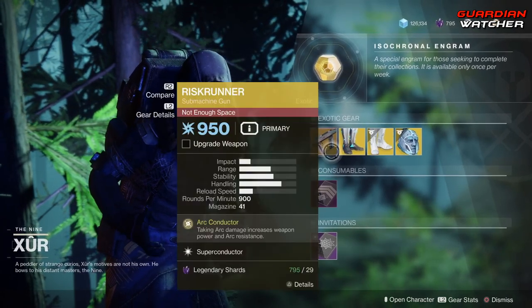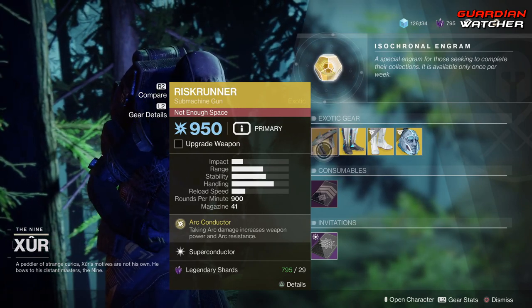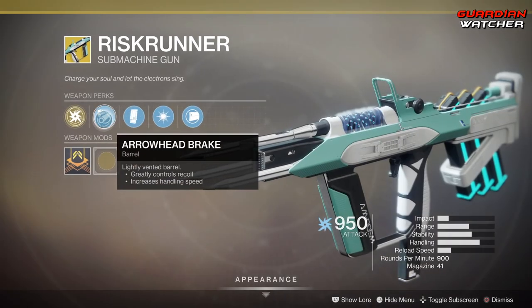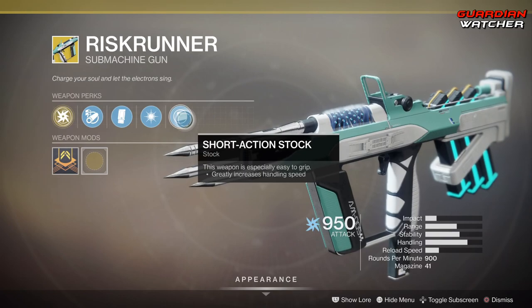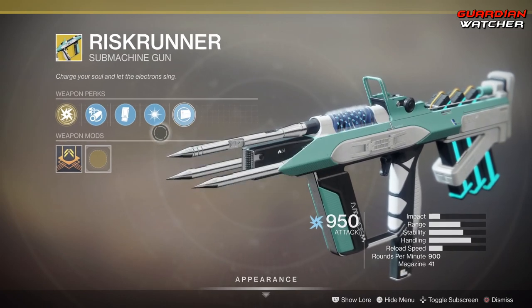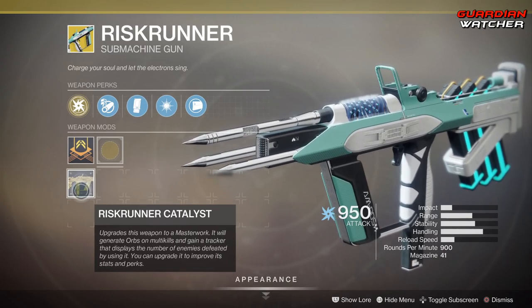We're gonna start with the Risk Runner. The intrinsic perk is Arc Conductor — taking arc damage increases weapon power and arc resistance. We also have Arrowhead Break, Extended Mag, Superconductor, and Short-Action Stock. This doesn't actually come with the catalyst, but the catalyst is pretty interesting.